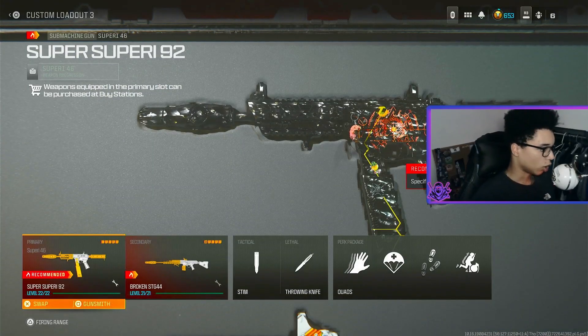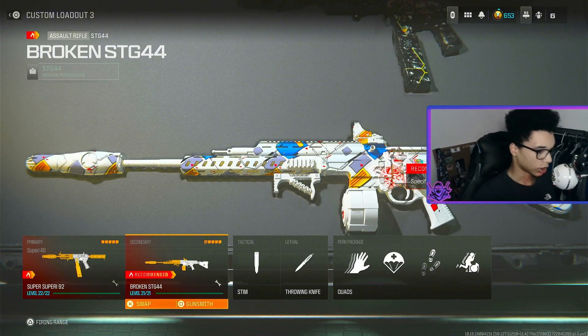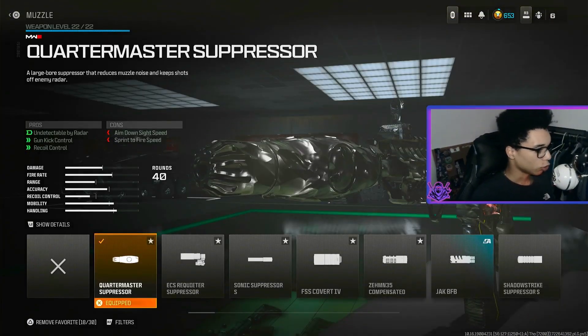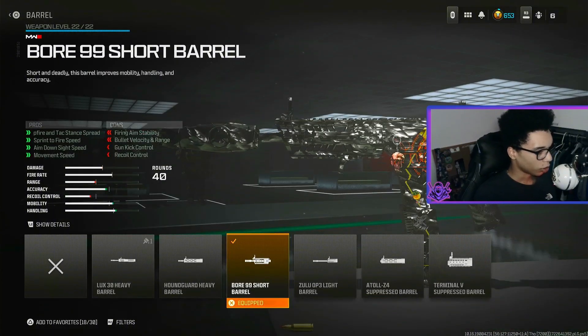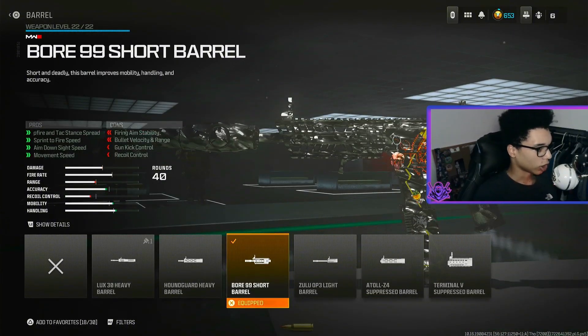For the second loadout we have a movement Superior 46 and a STG 44 class setup. Let's get into the Superior class first and then we'll go through the STG class after. For the muzzle we are using the Quartermaster Suppressor for undetectable by radar, gun kick control and recoil control. For the barrel we are using the BOW 99 Short Barrel for hip fire and attack stance spread, sprint to fire speed, ADS speed and movement speed.